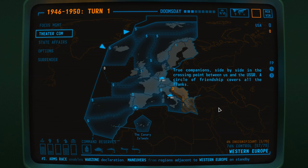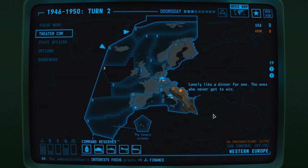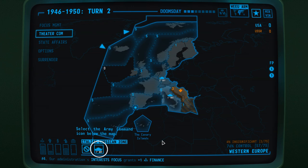True companions, side by side in the crossing point between us and the USSR. A circle of friendship covers all the flights. And that was the USSR's militaristic move, its unit type yet unknown, represented by the diamond — lonely like a dinner for one. As the only detected enemy land-based unit in Western Europe, I suspect it's an army command. Not to worry, we have two combat-ready army commands of our own. Select first BFF army command in Italy. Western Europe is mostly controlled by us. So we've got the two sides, and these are stats that don't matter to us quite yet. Let's select our BFF1.